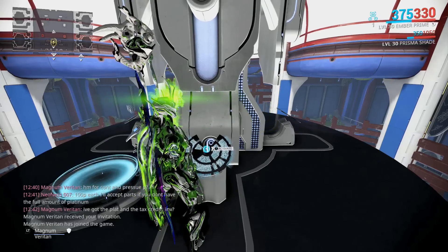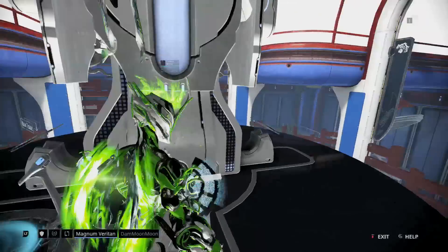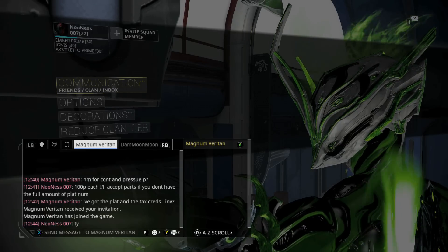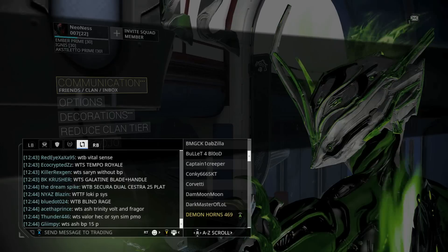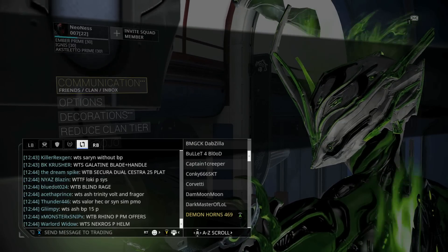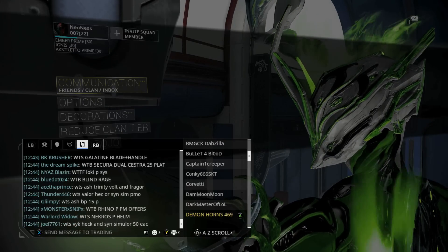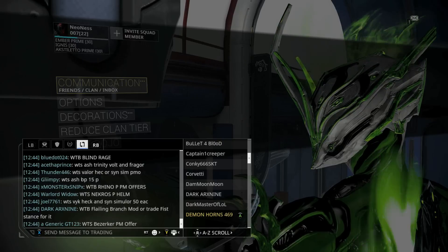I just sold it for 100 plat and all these people in trade chat want to say they can buy it for 40. Are they actually watching these trades happen? For all you know, there's a group of people just messing with trade chat trying to lower the price of Prime Flow so everybody gets ripped off. Whatever you're selling is worth what someone else is willing to pay for it.